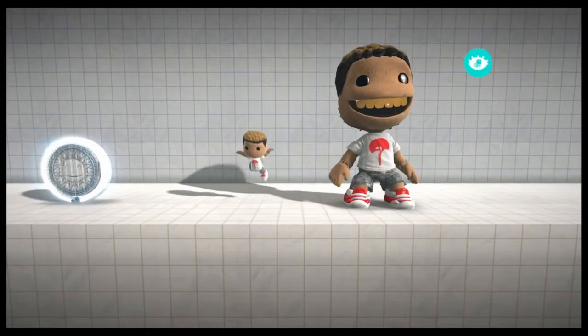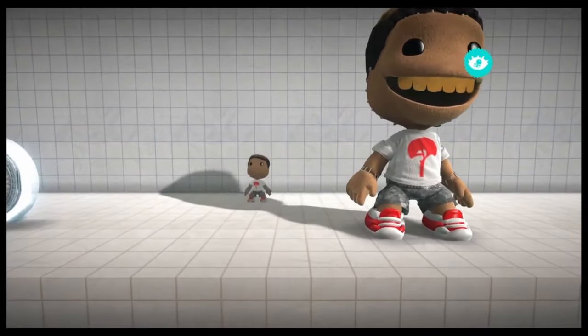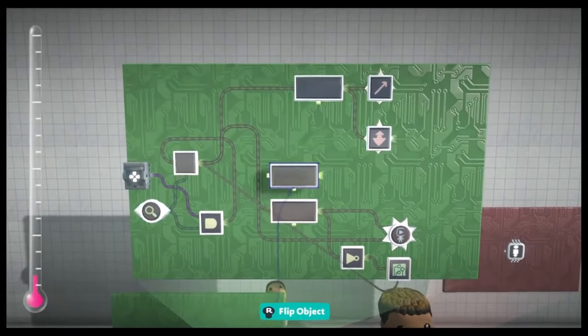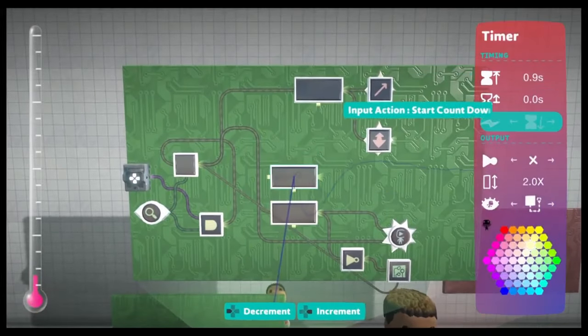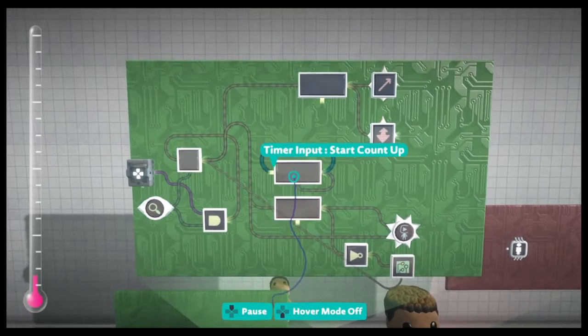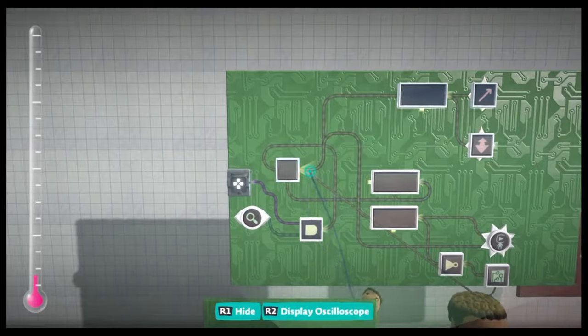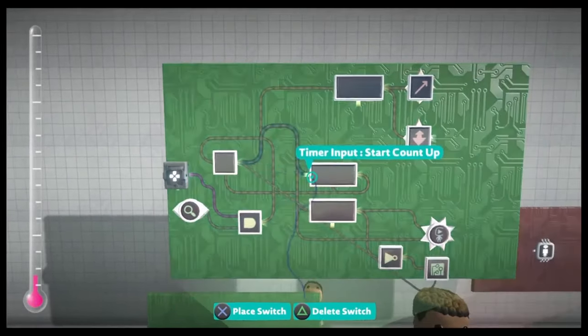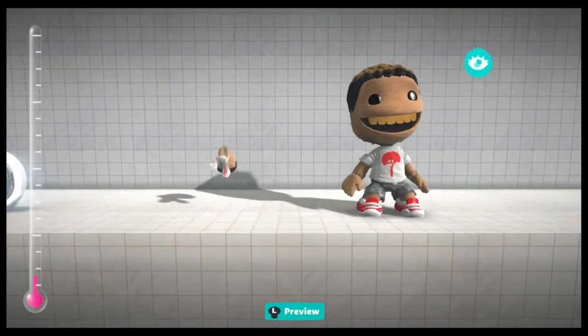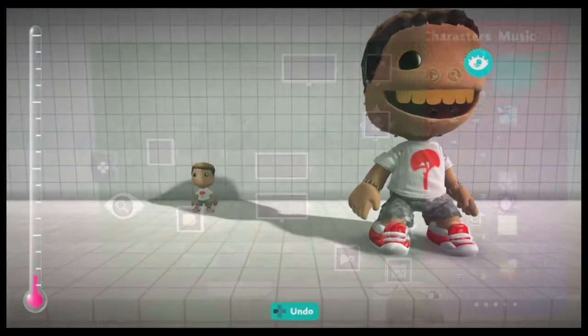Sometimes when you're flipping there's a bug that happens, but we can fix it. Copy and paste the timer and set it to count up. Then connect the output to its reset input and to the counter's reset input. Connect the counter to the timer — this means that when the animation is over, you can do the flip again. It works the same as before but this seems to be more reliable than using the state sensor.